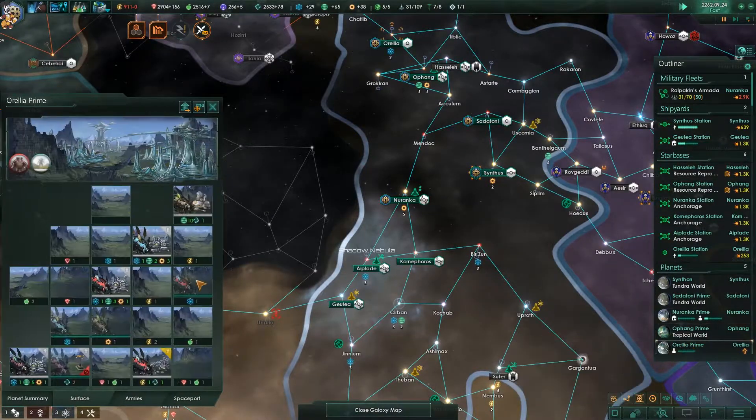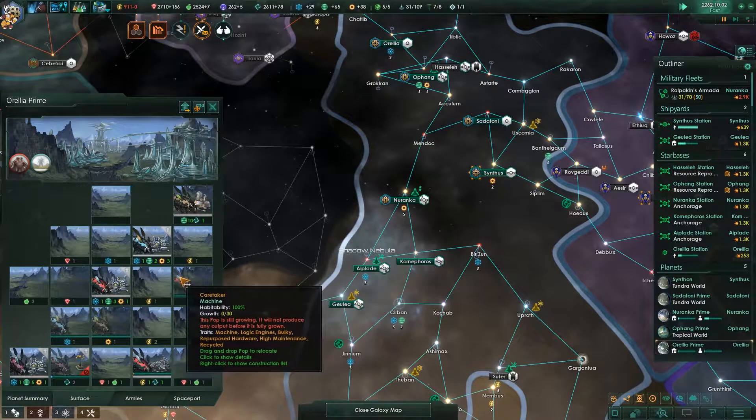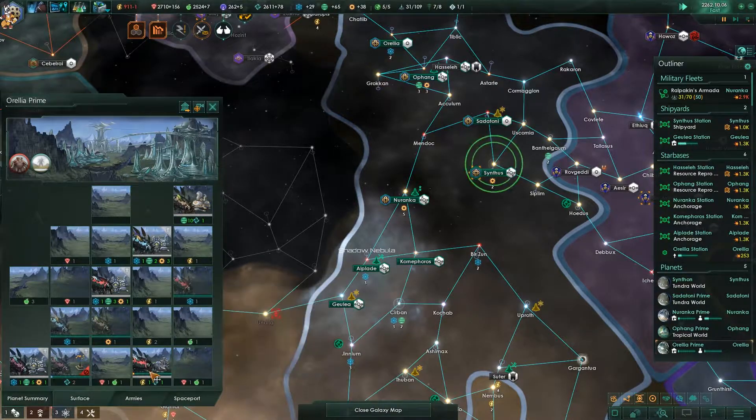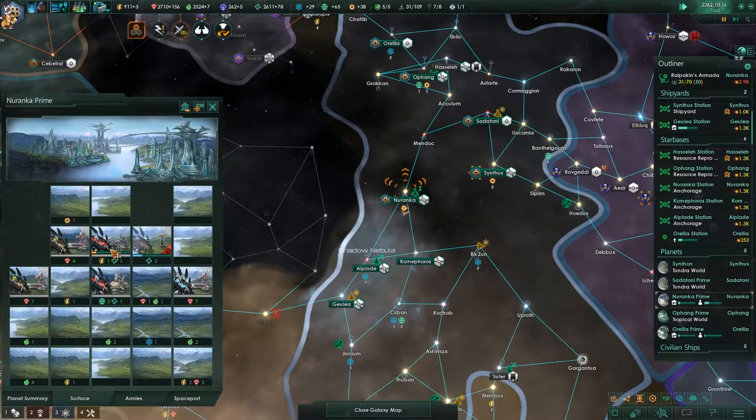We've also got enough population on the planets now to start bringing in more here, and this is going to mean more energy for us as well from these two, which is going to be extremely valuable.